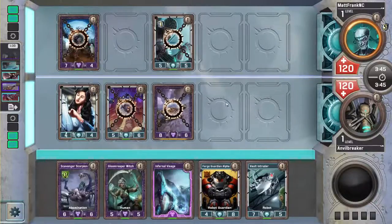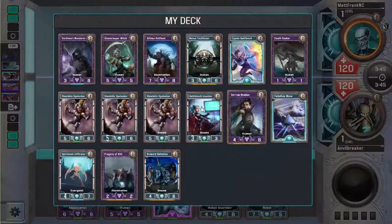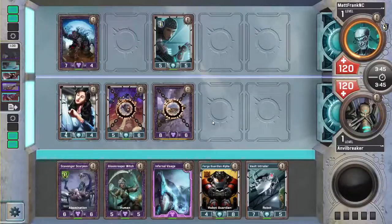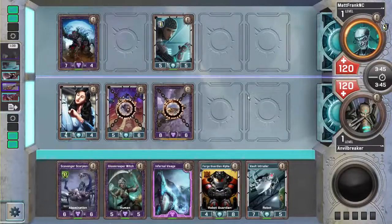I'm definitely casting Gloom River Witch — I just don't know what else I'm playing. Maybe Wild Intruder? Wild Intruder's definitely the best card in my hand, but I shouldn't let myself be influenced by wanting to play Infernal Visage. I think it's definitely better to play Gloom River Witch than Wild Intruder. I have a lot of debuff in my deck, so Gloom River Witch is going to be quite strong. So this dies — currently the board is just going to be two of my creatures.